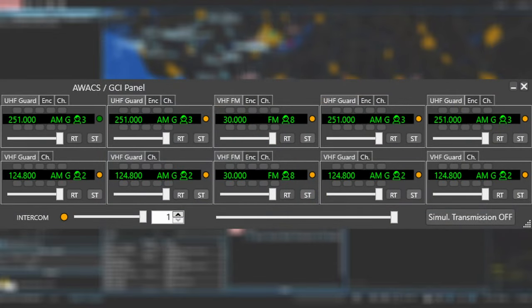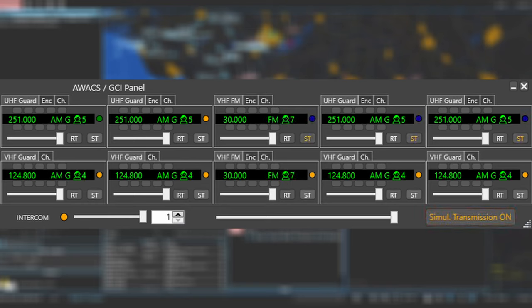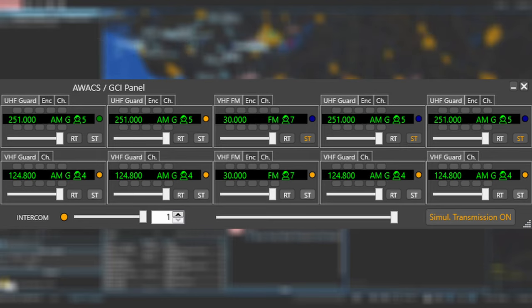Now you should announce your presence to the server. In the AWACS panel on the bottom right, there's a button called Simul Transmission, or Simultaneous Transmission. Turning this on and pressing the ST button for up to three different frequencies makes it so when you begin transmitting on the radio, it mirrors that transmission on all your selected frequencies. Normally, I will announce that I am sunrise on 134, 253, 251, and 249.5.